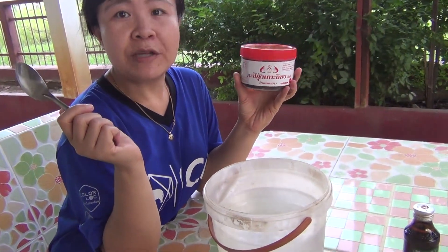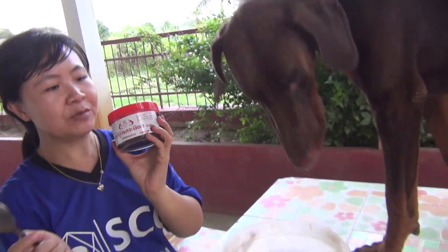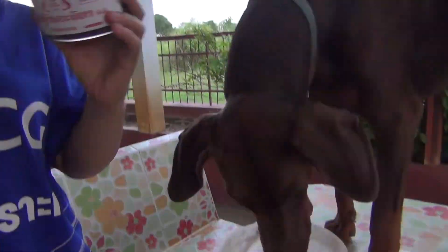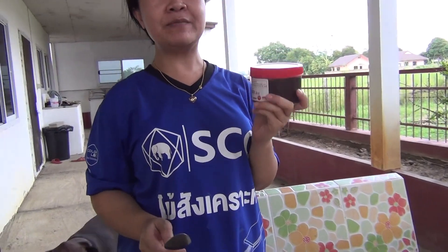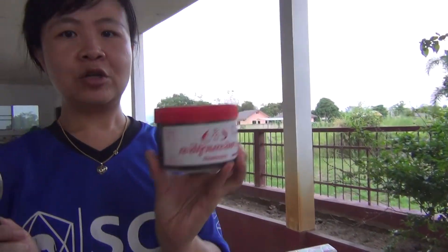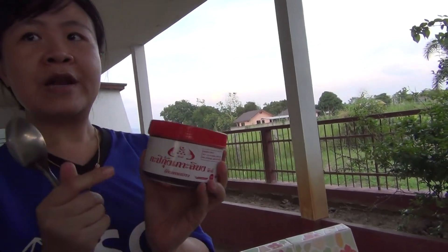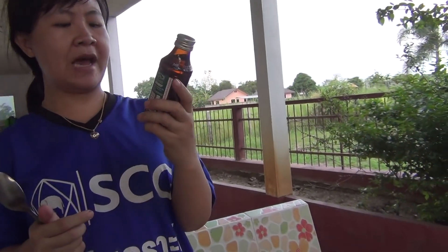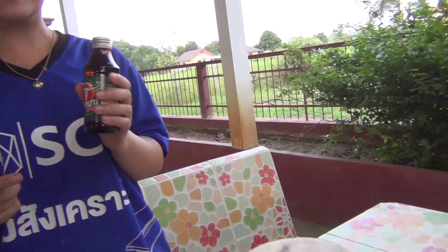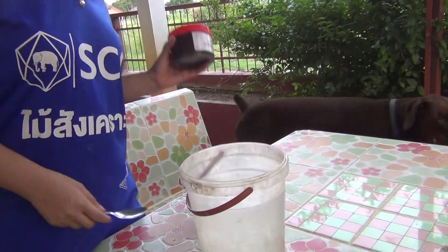Okay, guys, what are we doing? We're going to make a root hormone Thai style. I got this formula from a friend. For cheap — very, very cheap — because we use things we already have. This is shrimp paste, made from shrimp. It's going to provide a lot of potassium. And the main thing: an energy drink. This one has Vitamin B12, which is good for root growing. So we're going to make a Thai-style root hormone.